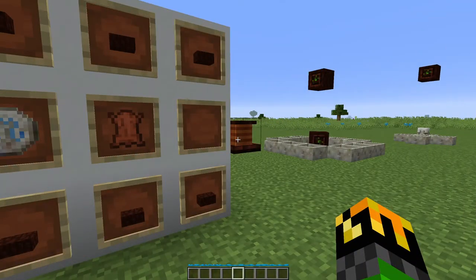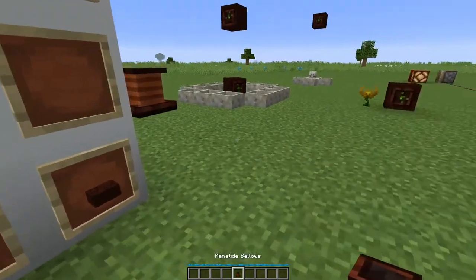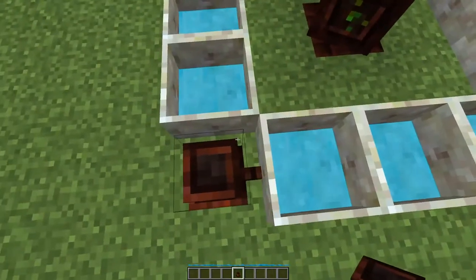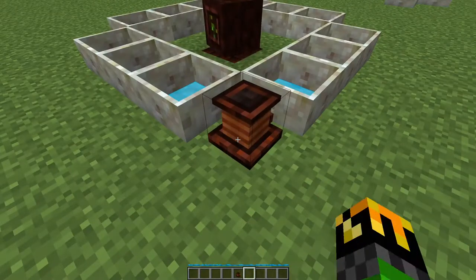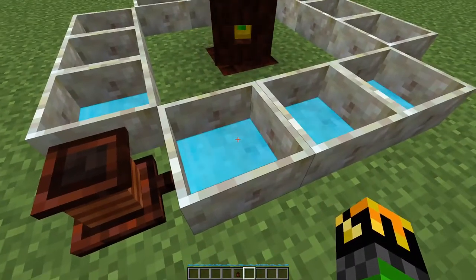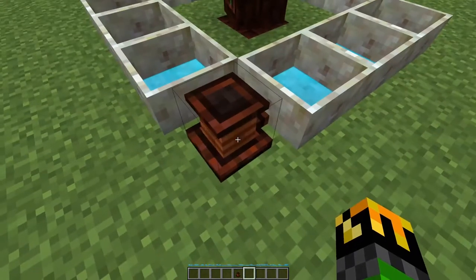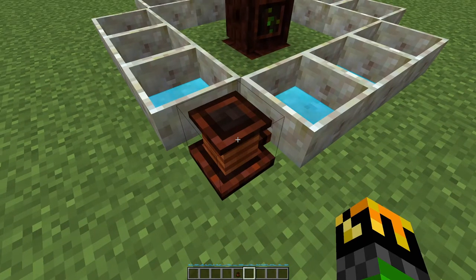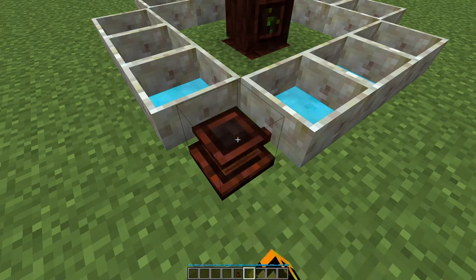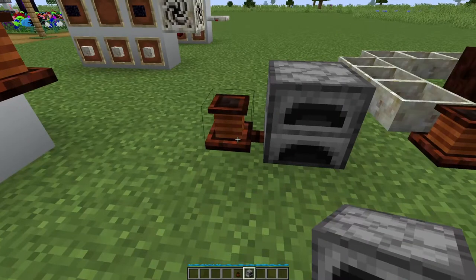The mana tide bellows will speed up mana pool outputs. To craft it, you need six living wood slabs, a rune of air, and leather. If I take this and place it down, this little nub is where it connects to the mana pool. If I throw a tablet in and then right-click on this to power it, mana will export from the pool and import into my mana tablet quicker. So if you have a greater band of mana and want it filled somewhat quicker, you can use a mana tide bellows. But it is not activated by mana — the only way to use it is to stand here and hold right-click. A little cumbersome, but if you wanted that done quickly, it might be worth it. Another use is if you attach it to a furnace, it will speed it up and also increase its efficiency.